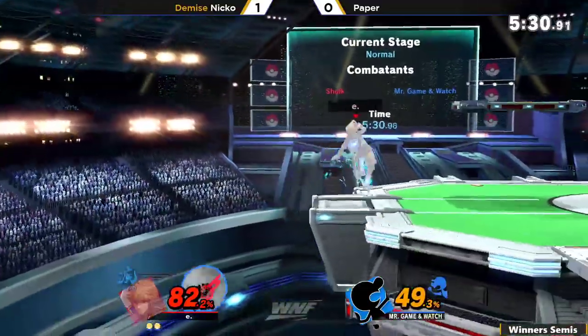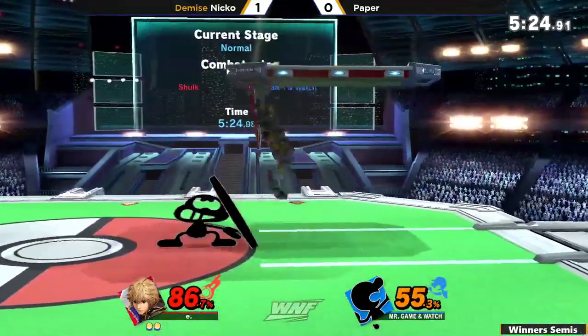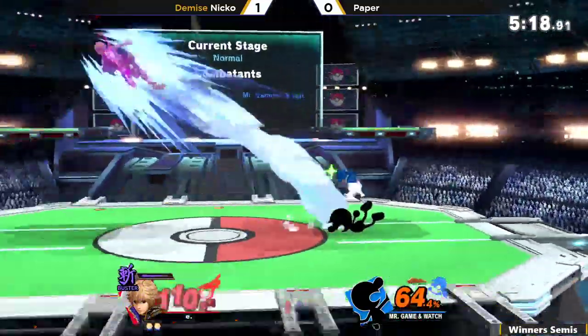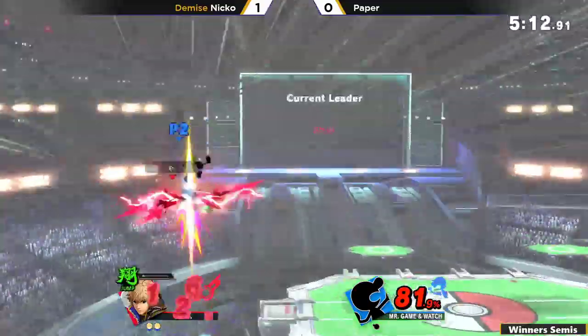Game & Watch's neutral-B kind of reminds me of Samus's neutral-B in Melee — in that it's really good out of shield, but if your opponent is facing toward you, you don't really take a lot of damage from it. It just kind of resets the situation. It's kind of like a get-out-of-jail-free card. Look at how that one does — no kill at the ledge. Can you imagine? Like Marth, Roy, any of the swordfighter characters — any other character on that counter, that would have been dead.